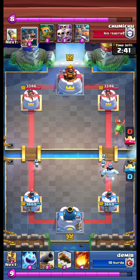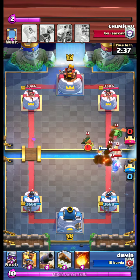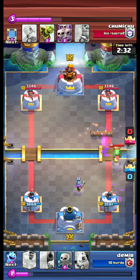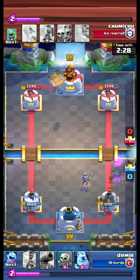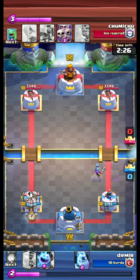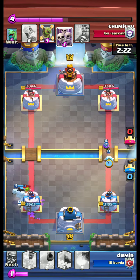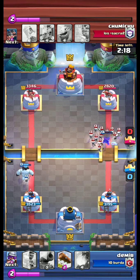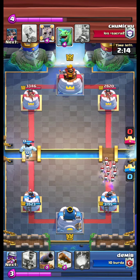We put down an Ice Spirit and the Royal Hawks are destroyed, followed by a Goblin Barrel. My man, what is this continuous attack? But I think this is how you should play with this deck.